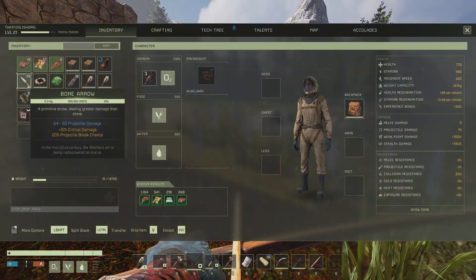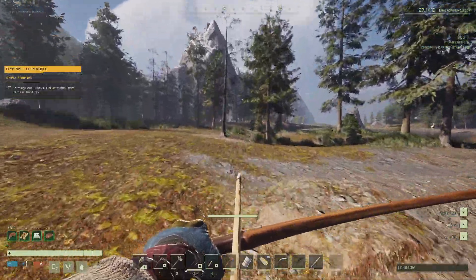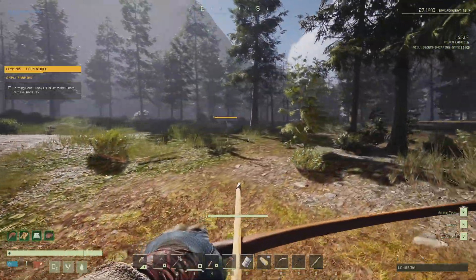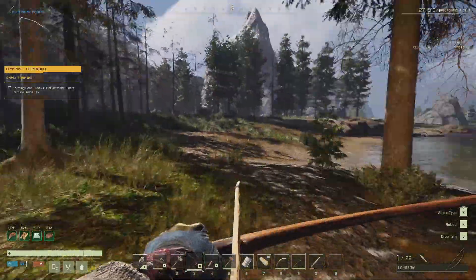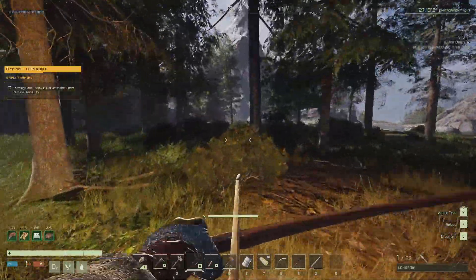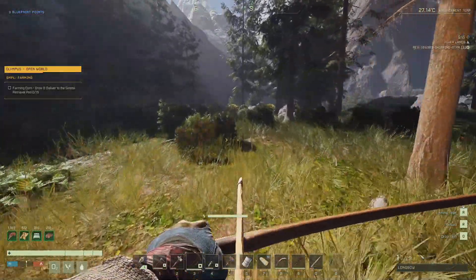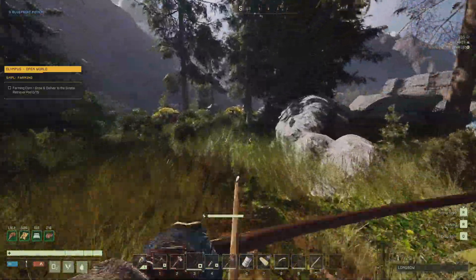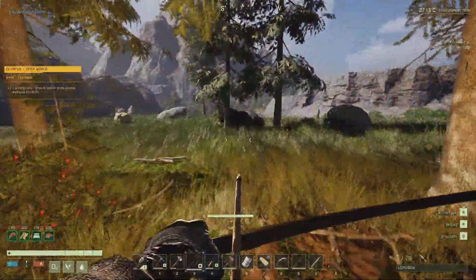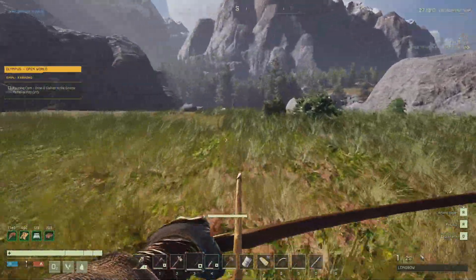We've got our bow, we've got 29 arrows which should be more than enough. And we're gonna head off that way. So like I said, there should be three caves. So yeah, we're gonna have to be on the lookout for corn. I'm guessing it should be fairly tall stalks. We'll see — we've got watermelons and we've got pumpkins. Corn? I've seen carrots. Well, we'll keep an eye out.